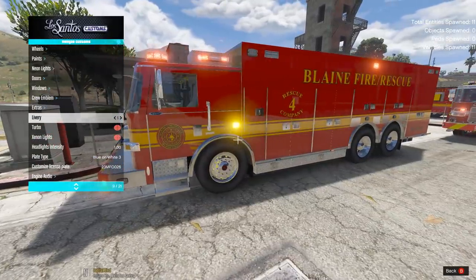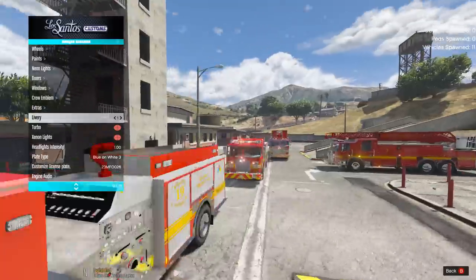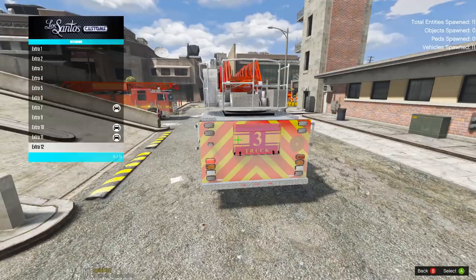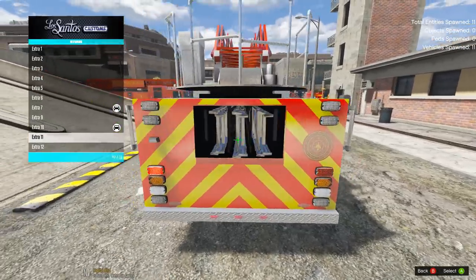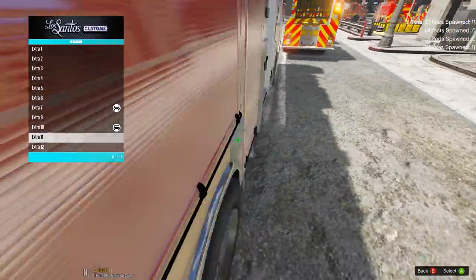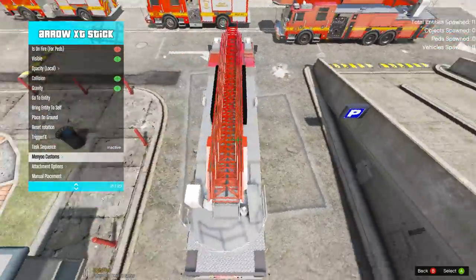The rescue comes in Blaine County skin as well - so Rescue 4 for Blaine County or Rescue 9 for Capital City. A couple of other things you can do on these ladders: if you go to extras and select number 11, it removes the pump cover and you can access those extra portable ladders in the back. It basically slides up that roll-up door, which is pretty cool, and the same thing applies on this truck here.